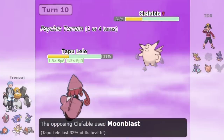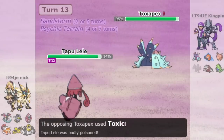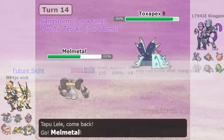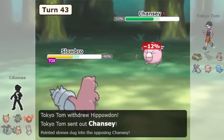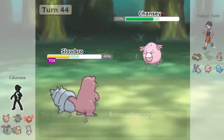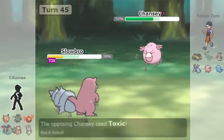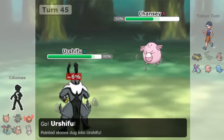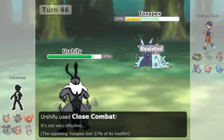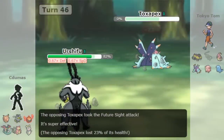Even Choice Scarf Future Sight Tapu Lele can work well to break Stall. Choice Scarf doesn't have the sheer power to break through, but Future Sight lets you form offensive cores with other Pokémon that can. People like to use Future Sight Slowbro with Teleport — if you switch into a bulky Pokémon, use Future Sight, and then teleport out into a powerful attacker like Choice Band Tyranitar or Urshifu, these attackers can break Stall teams by coordinating the Future Sight to activate at the same time as a physical attack. For example, Urshifu Rapid Strike is normally walled by Toxapex, but not while Future Sight is active.